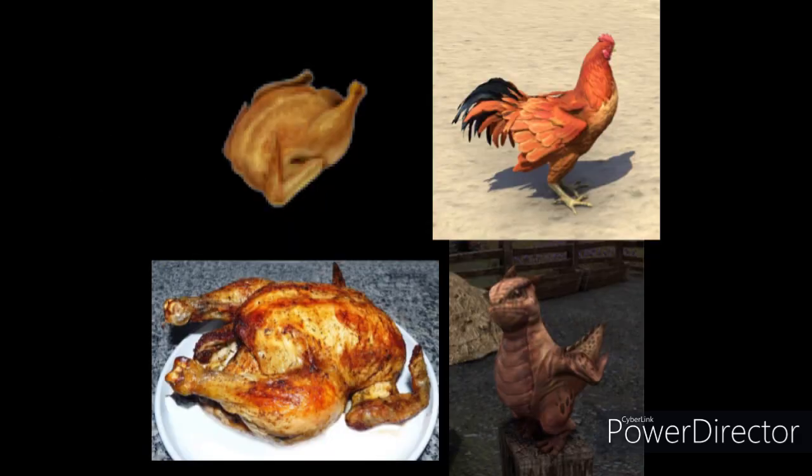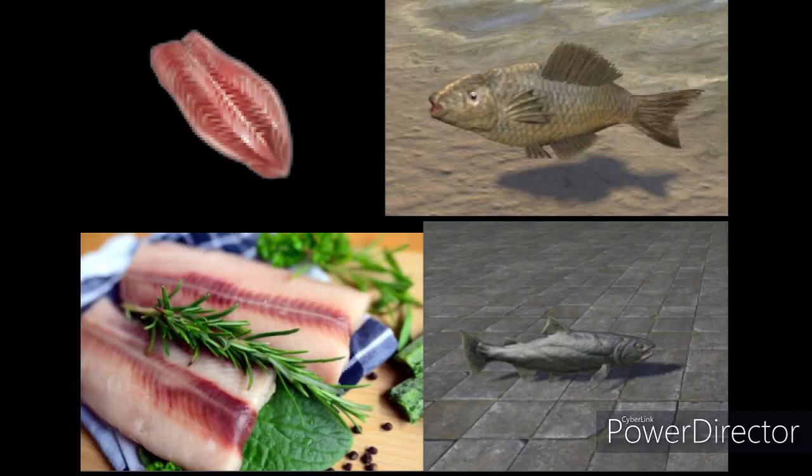Poultry is the meat of birds, and in the game is acquired from certain birds such as chickens, as well as certain Elder Scrolls-specific reptile species such as the bantam guar. Fish is the meat of fish, and it is acquired by filleting fish. Also acquired by filleting fish is perfect roe, which is fish eggs.